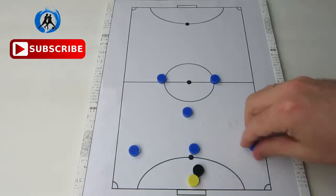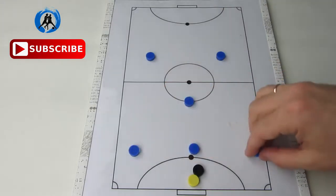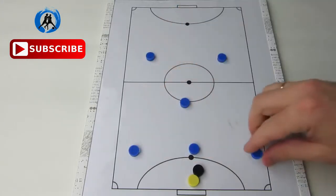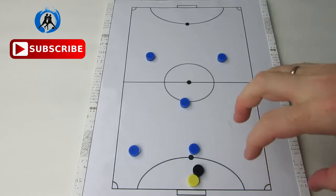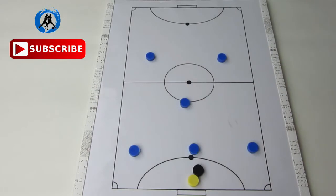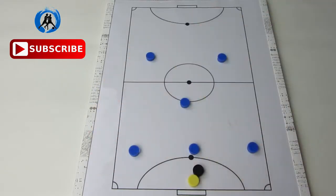This formation consists of three defensive players, one midfielder, and two strikers. The three defensive players provide you with a very balanced defense in terms of covering the right space, middle space, and left section of the pitch. You're basically defending in all three corridors.